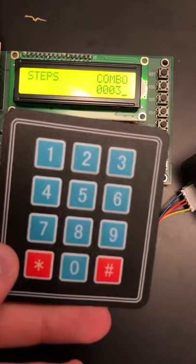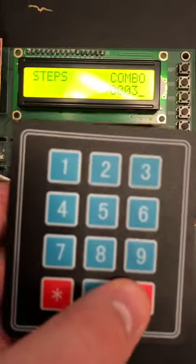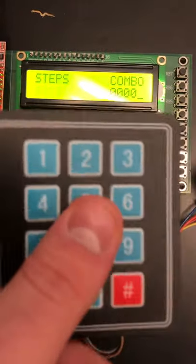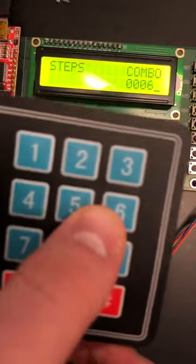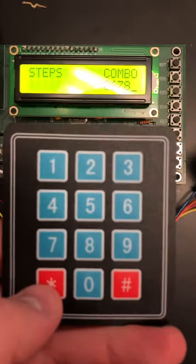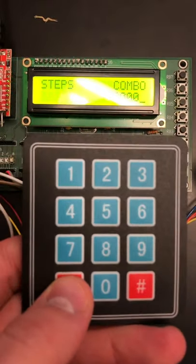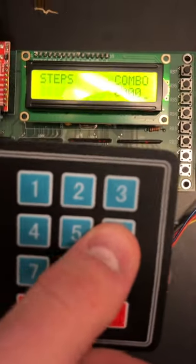Unfortunately I couldn't get that three to not show up, but the combo should be six seven eight nine. Let's type that in — six seven eight nine. Oh, wrong combo, that was only six seven eight zero, six.